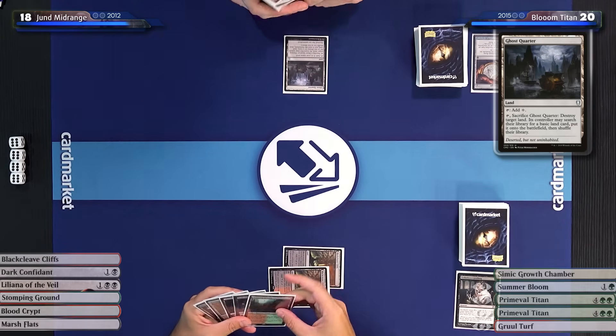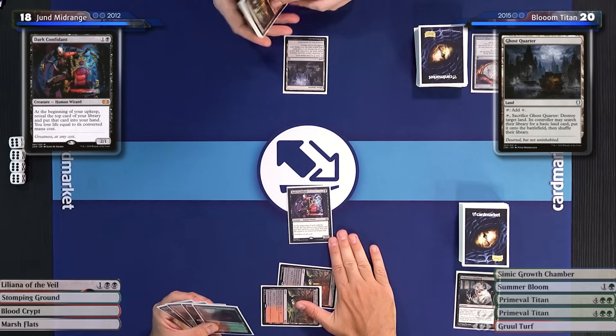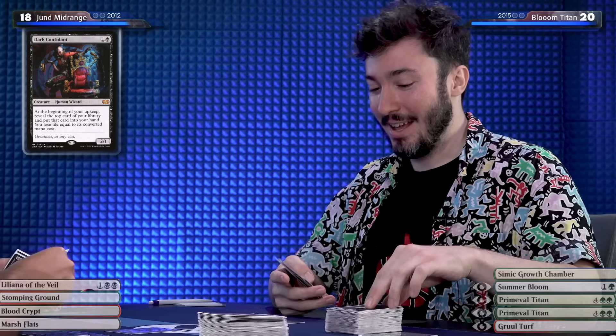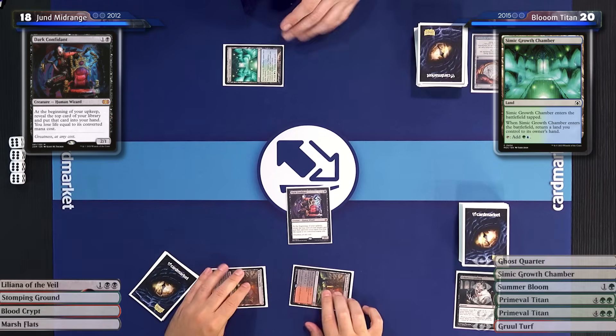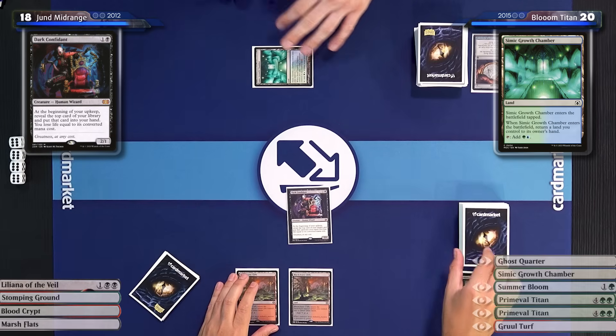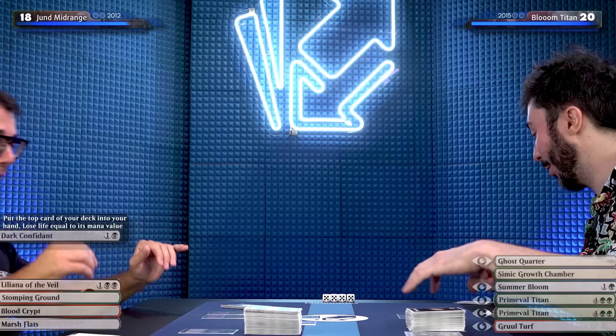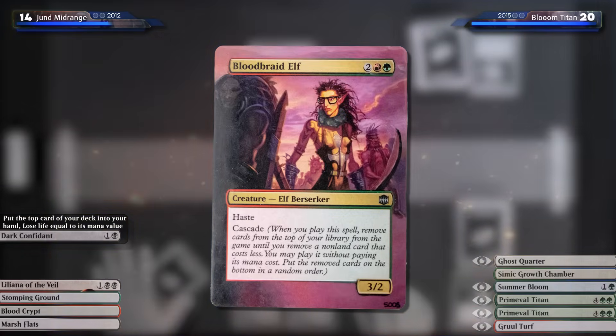I'll play a Breeding Pool and play a Dark Confidant — in a world without Ragavan and Orcish Bowmaster, this card rocked. I'll play Simic Growth Chamber and return the Ghost Quarter back to my hand. This is going to be doing a lot of bouncing back and forth. Dark Confidant triggers. That's a lot of damage.